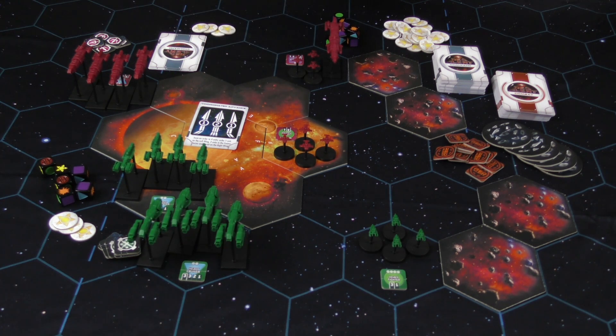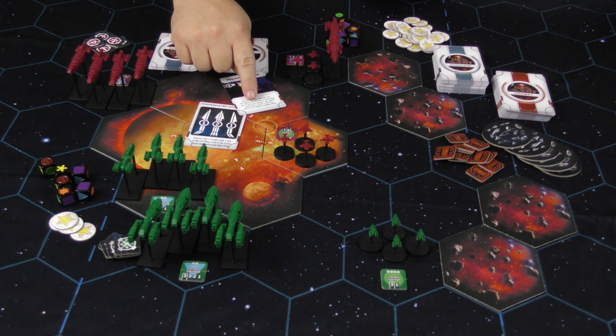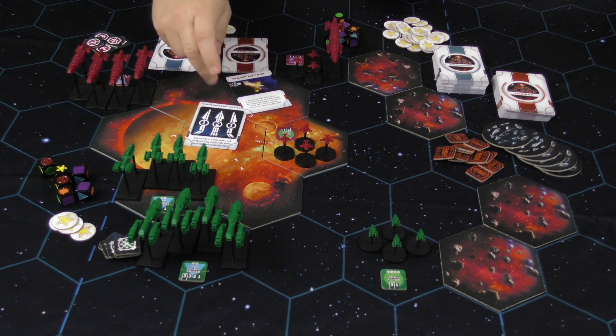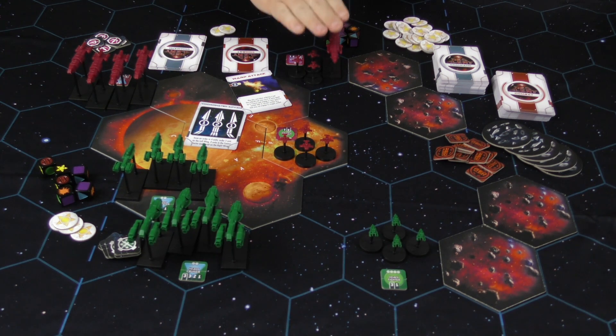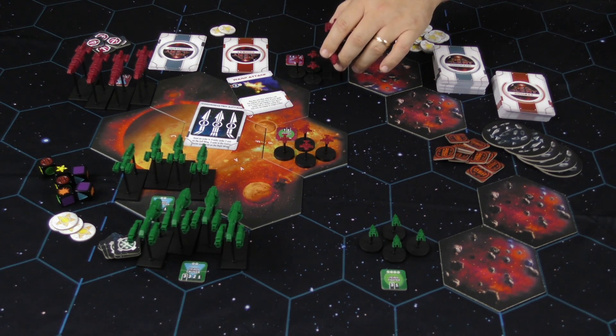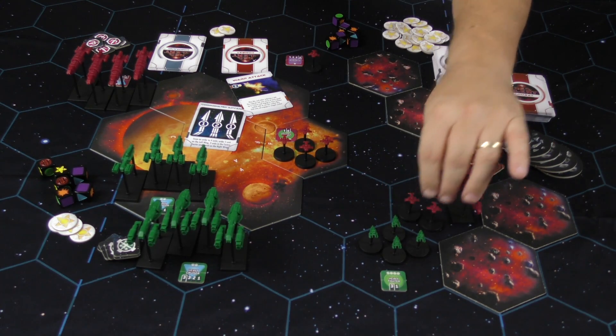As I carry out a move order, I'm going to play a combat card. This card says: when ordering a unit, that unit may move at warp speed up to three hexes and engage in close quarters combat with its normal combat dice — but it may not engage in ranged combat. To play this card I have to pay two star points, so I'll spend those now, and this unit can move three hexes and then battle.